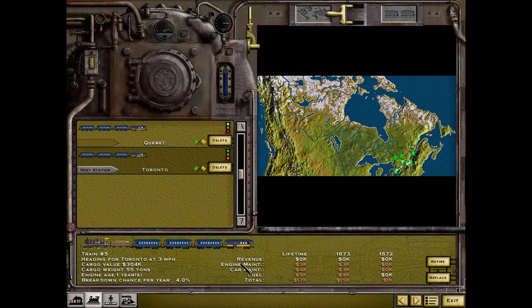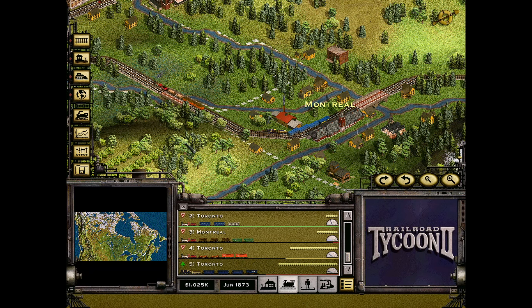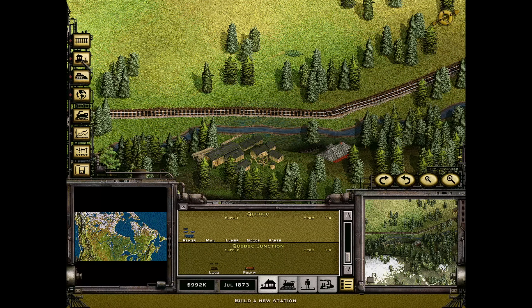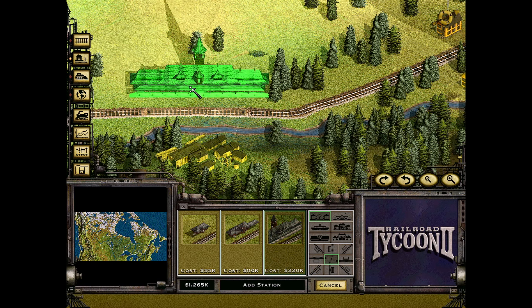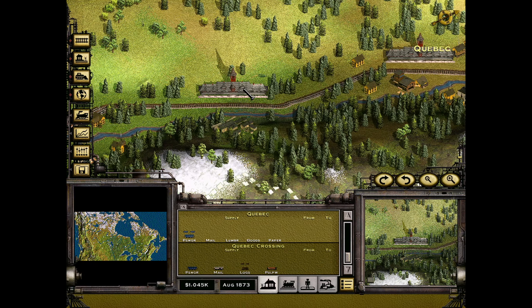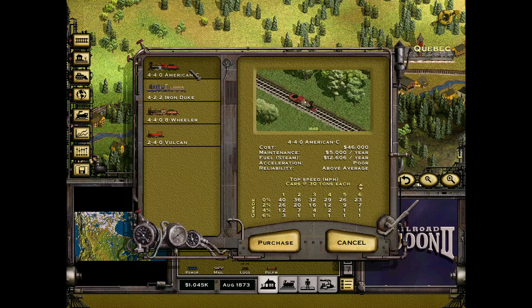We have a couple of little stations out in the wilderness for bringing in logs to Montreal to transform into lumber, and pulpwood into Ottawa where we have a paper mill, and then we send those goods to other cities. Here you can witness me trying to lay down another train station to grab that little logging station. The 50k and 100k stations are not able to reach it. Ideally you'd want a 200k station, but I tried something fishy with a small station and realized it would cost even more. So I just put down a big station and be done with that little intersection.